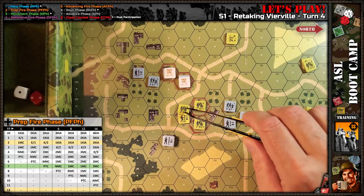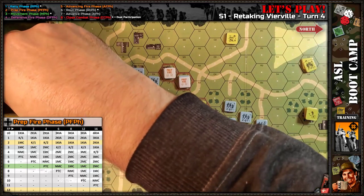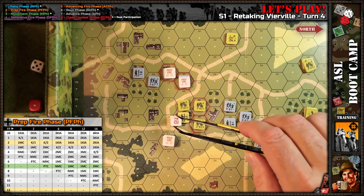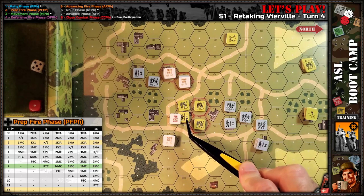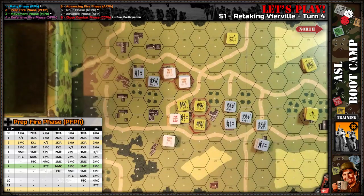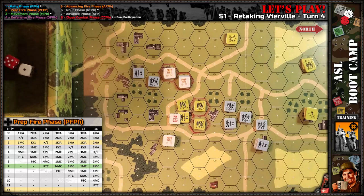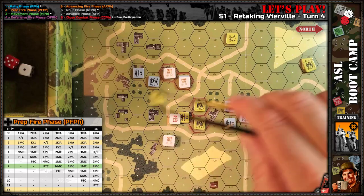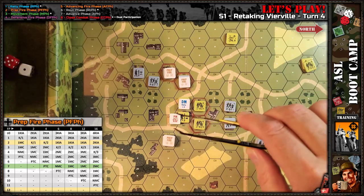They rallied earlier, so it's a plus two morale check on Hayward. Let me mark these guys as prep fired. Plus two — he's pinned. A pinned leader cannot use his leadership modifier, so that's a plus two morale check on the squad with no modifier. And he broke — broke again, so he is under DM again. The leader is pinned.